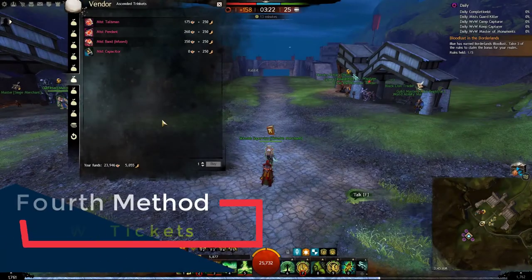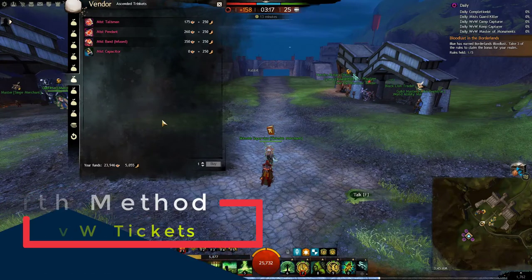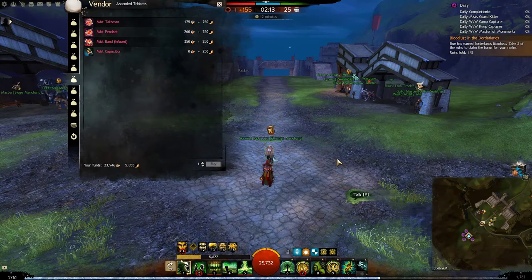The next source is WvW claim tickets. This should be the last method you use, because the tickets are very valuable and you can buy so many other things with them, including legendary armor. So don't buy trinkets using tickets unless you are absolutely desperate and cannot get them using the other methods.